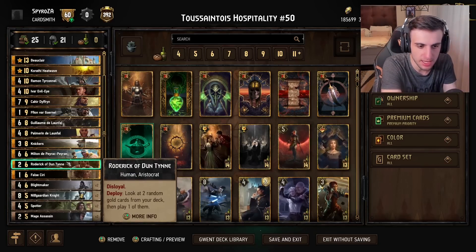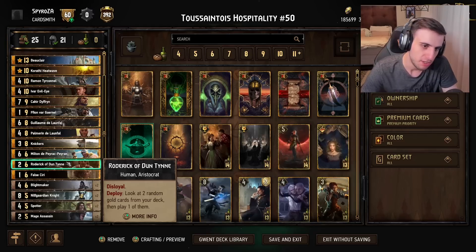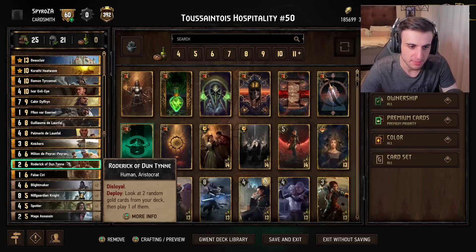Roderick gives you some consistency in this deck — look at two random gold cards from your deck, then play one of them. It's typically going to be used in round three to fish for those last gold cards you might have missed.